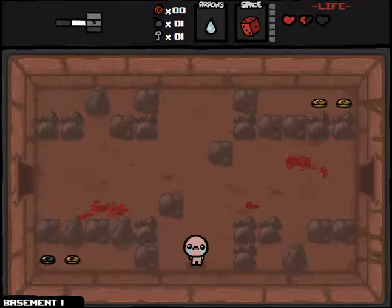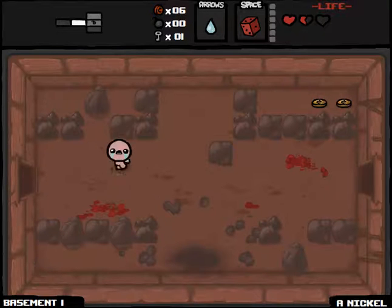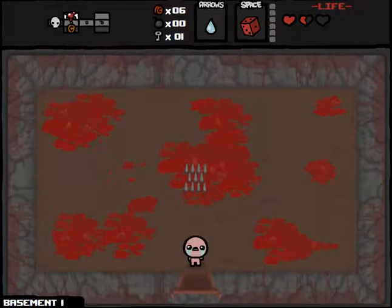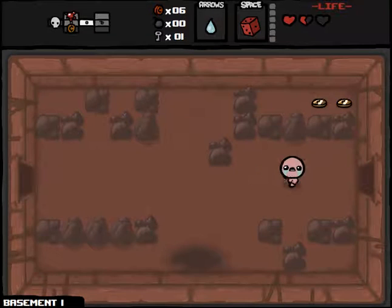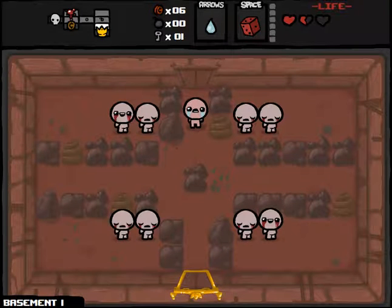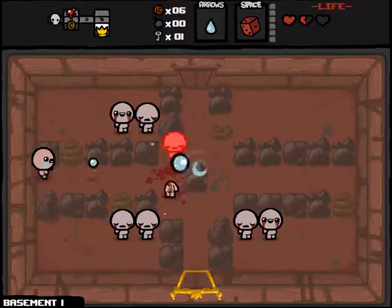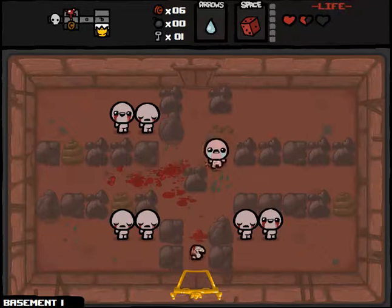We did get a key. We'll try to go ahead and blow this up in case this is a secret room. It also gets six cents on the left there. So it wasn't, but we did get six cents for a bomb, which is a pretty good trade. Just looking for that item room. We are on Basement 1, so it's not an XL floor or anything. Looks like the secret room is actually above us, so that wasn't a bad guess.